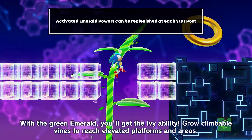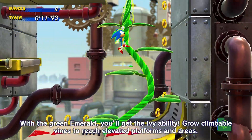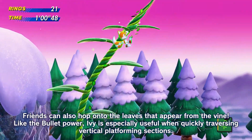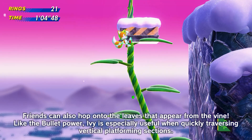With the Green Emerald, you'll get the Ivy ability. Grow climbable vines to reach elevated platforms in areas. Friends can also hop onto the leaves that appear from the vine. Like the Bullet power, Ivy is especially useful when quickly traversing vertical platforming sections.